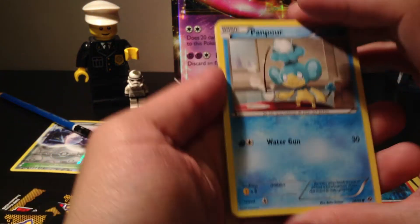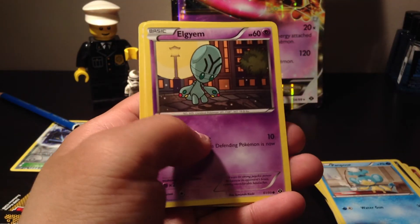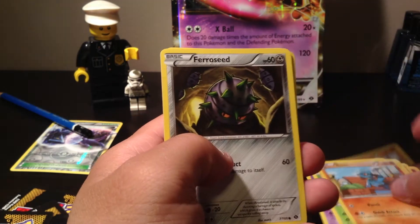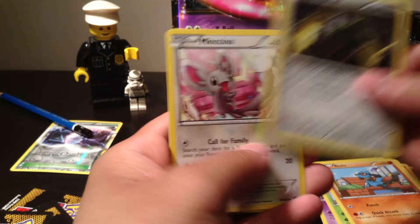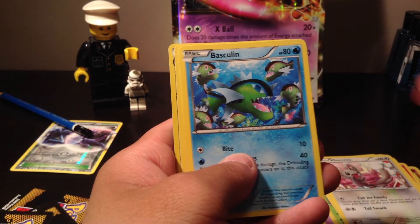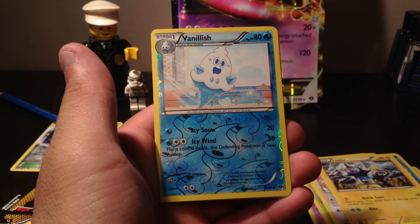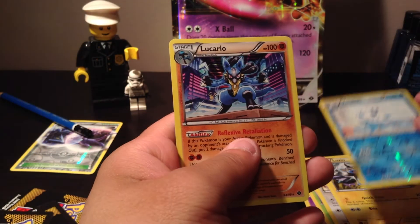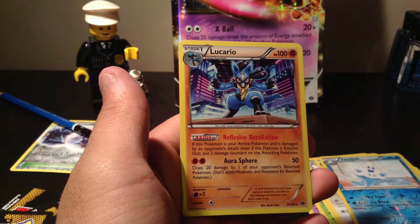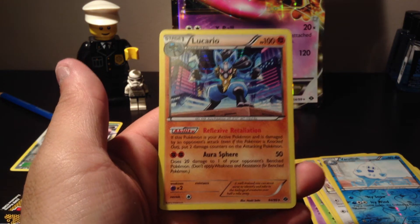In our last pack we have a Panpour, Alguem, Kricketot, Raiolu, a Ferroseed, Maractus, Basculin, Luxio, a Reverse Hollow Vanillish, and our Rare is a Lucario — nice, it's a Hollow Rare. I actually need this card for my set as well, so that's pretty amazing.